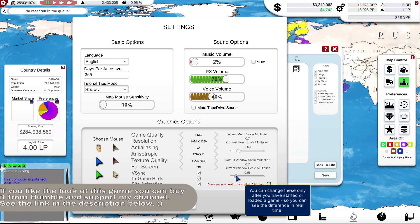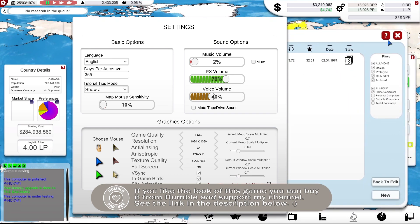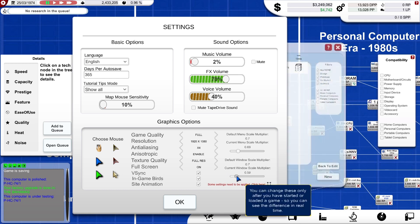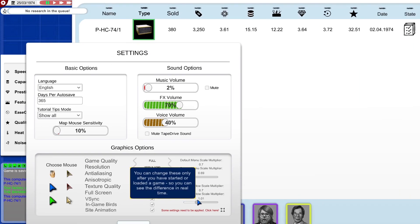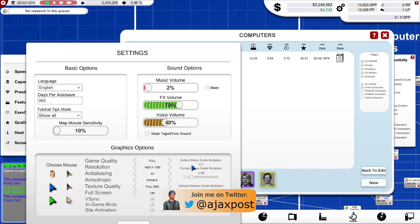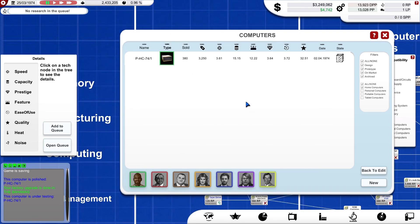And the window scale multiplier deals with the individual windows. If we come out of there, it is just these sort of front windows here - it affects the size of those. If I make that bigger or tiny - that looks about right to me. So that's the basic multiplier effect. It's just a nice option to allow you to manage the look of the game on your particular setup.